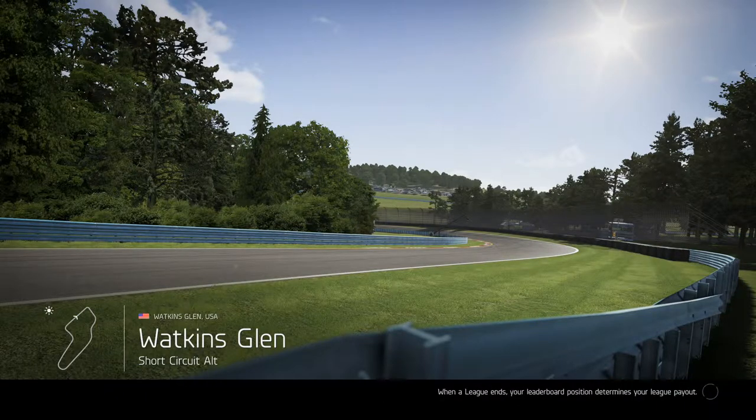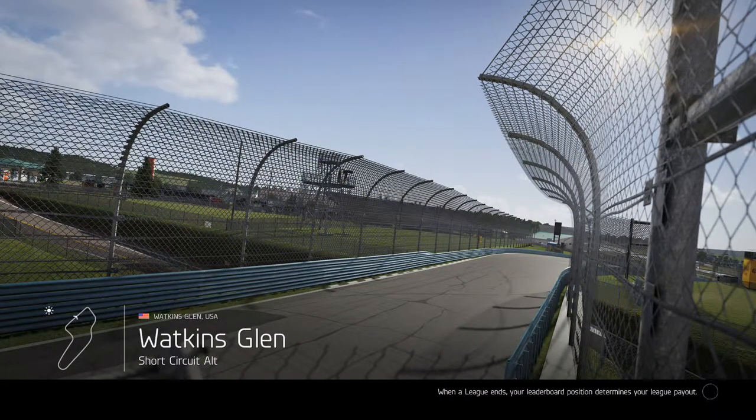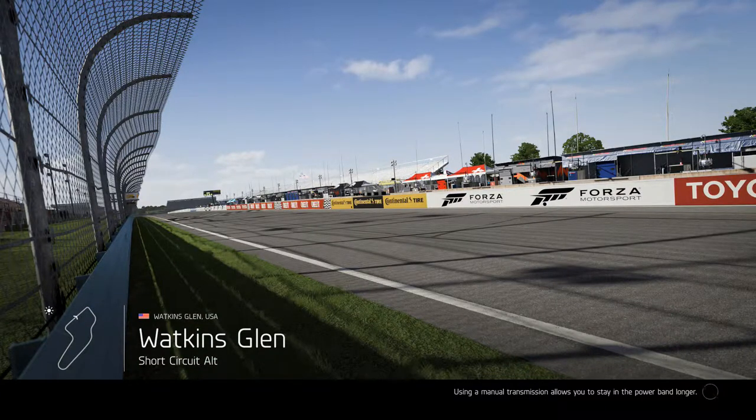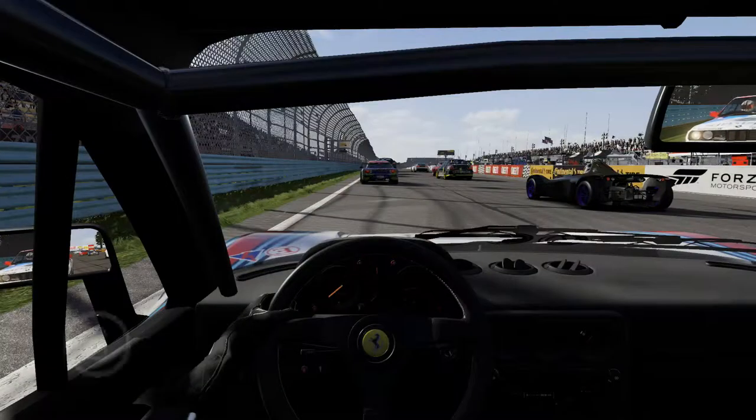Four laps around Watkins Glen Short Circuit. First corner again — probably going to get completely destroyed. Doing this again in the 288 GTO, which actually runs quite nicely on this track. It suits long sweeper bends, which Watkins Glen has got, and we can build momentum through. I'm just going to have to try and avoid some of the bigger kerbs on this track. I need to look at why this Ferrari kicks so much on the big kerbs — I'll go into the tune for the next video and see if we can get that sorted.